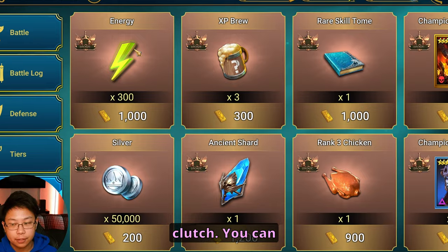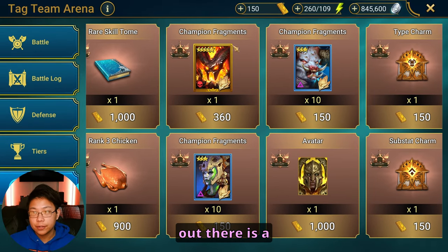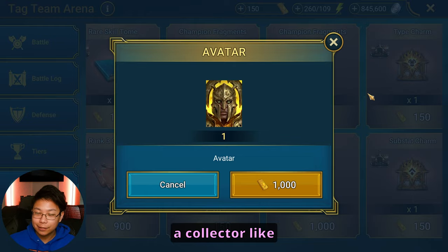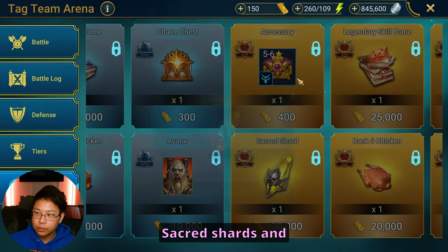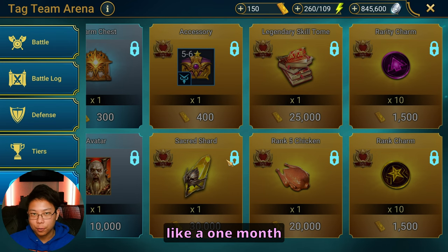You can get 300 energy, which is clutch. You can get this ancient shard here. Early on, when you're first starting out, there is an opportunity to get a free legendary champion in Drexthorn. You can also get this avatar if you're a collector like I am. Later on, you also get the opportunity to get Void Shards, another cool avatar that I really like, Sacred Shards, and accessories as well as Lego Tomes — but those are on a one month cooldown.